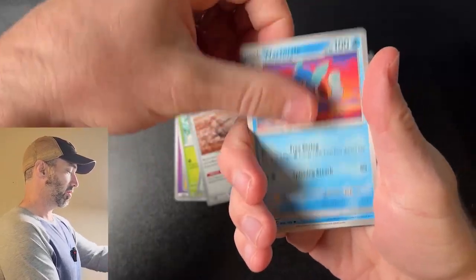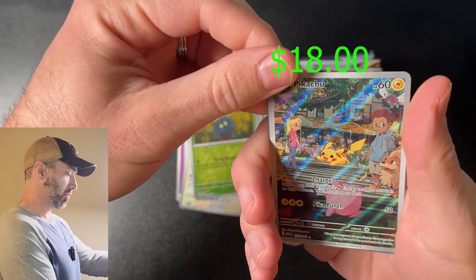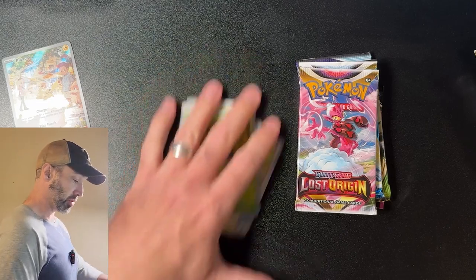Caterpie, Eevee, Dome Fossil, Wartortle, Polygraph, Pidgeot, Tangela. That's a cool illustration of a Pikachu and a Nidoking. So already getting some value out of these packs, which is always fun to see.